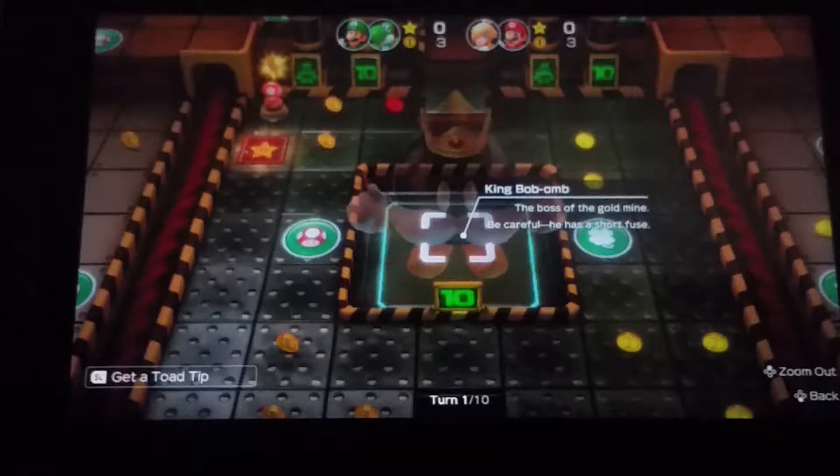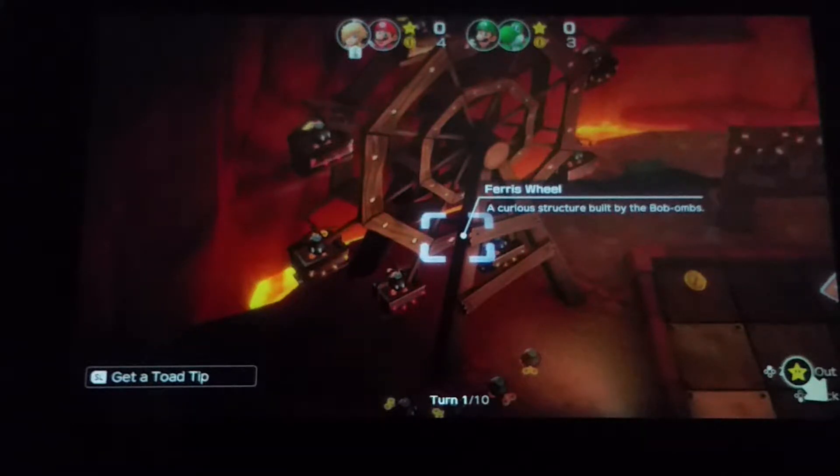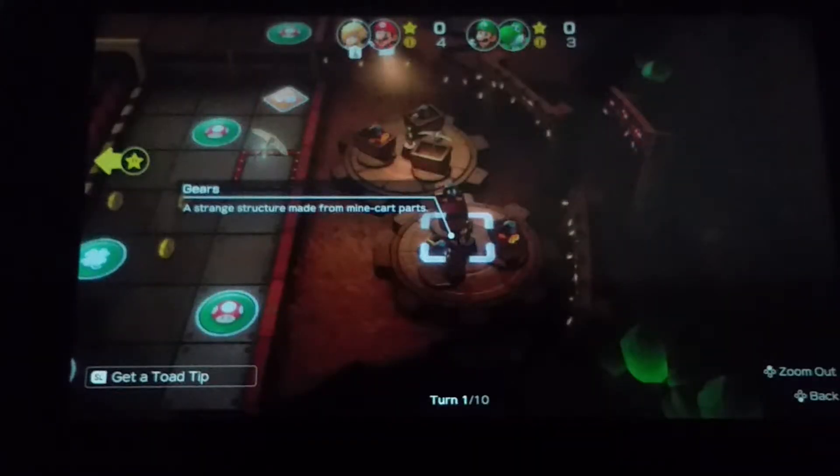It's called Gold Rush Mine. I just took pictures because there aren't many. 'King Bobbomb — the boss of the gold mine. Be careful, he has a short fuse.' 'Gold mine — a shiny vein of gold in this gold mine. There's probably gold under there.' 'Ferris wheel — a curious structure built by the Bobbombs.' 'Gears — a strange structure made from minecart parts.'